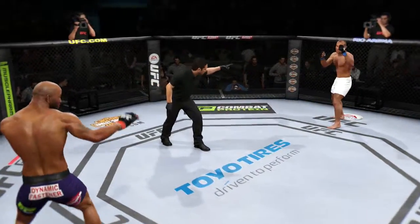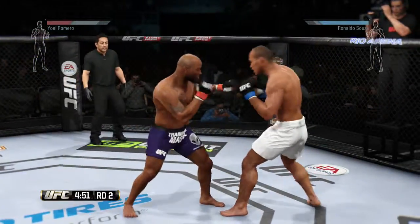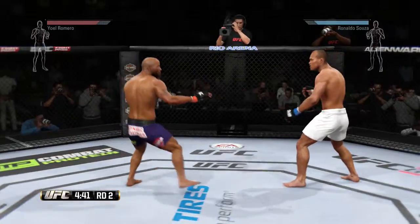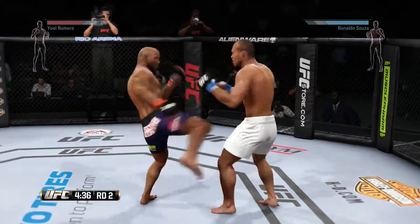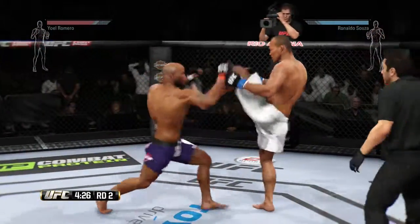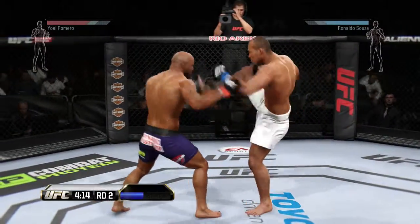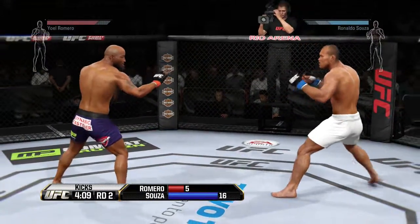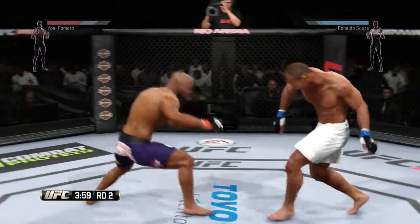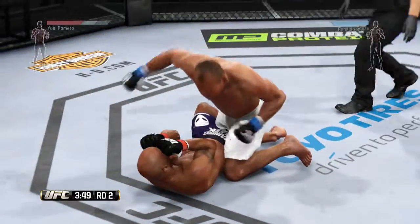Second round. Yoel Romero has absorbed some big kicks in that last round. He has got to either move away from those kicks or start checking them, because they are landing and landing often. Nice kick by Sousa. Push kick. What a back and forth exchange. He's looking to connect with that big kick. Good kick to the body by Sousa. Big roundhouse kick — he catches the kick and takes the fight to the ground.